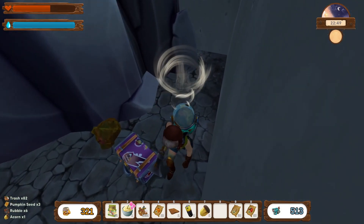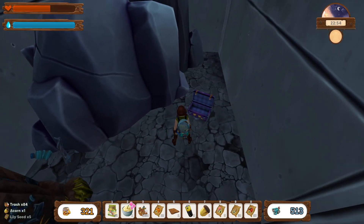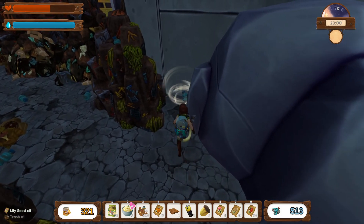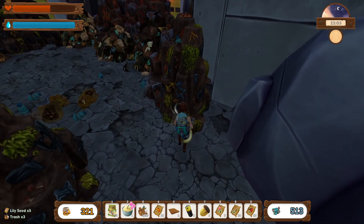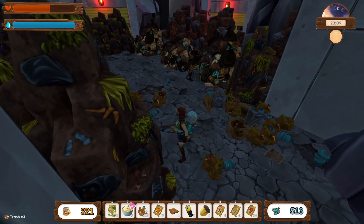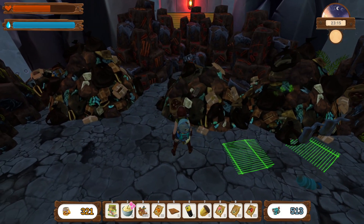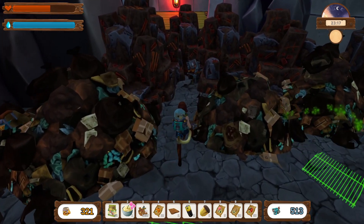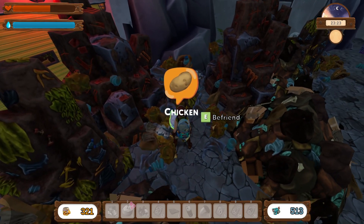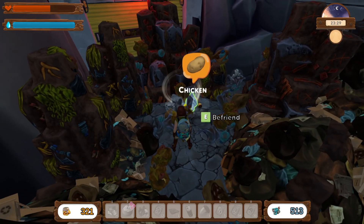I wonder if I'll get that message again in a bit. Mind you, there's a chest there — let's open it up. There we go. It seems there are gates here. Oh, here we go — you have to buy the rubber upgrade from the dude. Let's get rid of you. Robot Coop — why have I just got an achievement for Robot Coop?